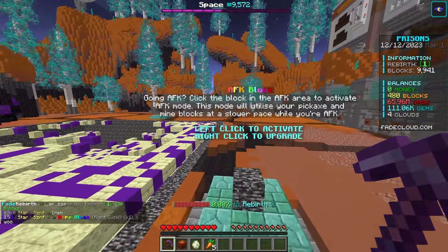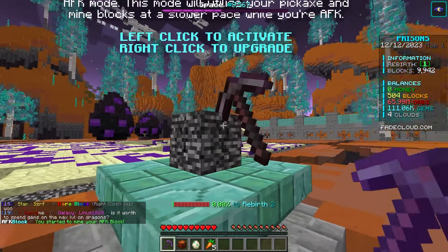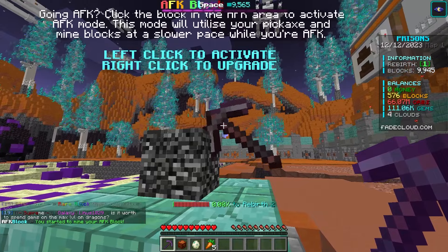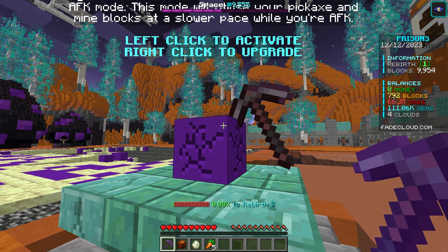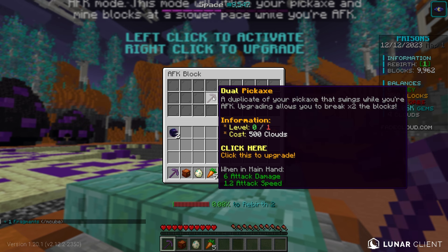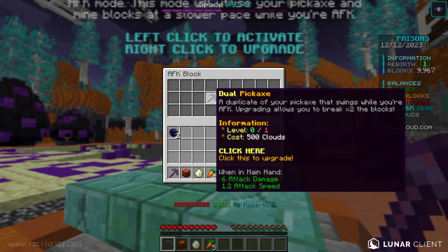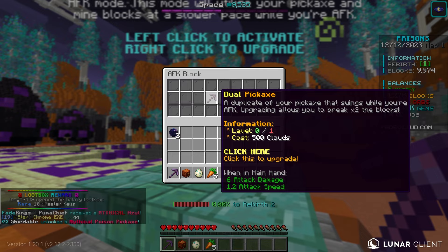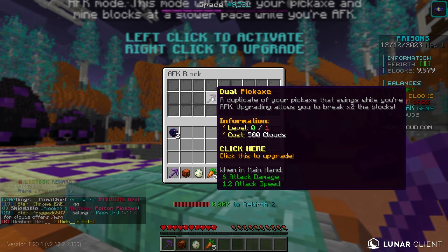There's something pretty cool here called the AFK block. If you go AFK and just left-click on this block, as you can see, it automatically mines. This literally counts as blocks and you can kill the boss while AFK, which is actually pretty sick. I can also upgrade it with clouds for faster mining speed and dual pickaxe, so I might spend like $10 on the server to get this.